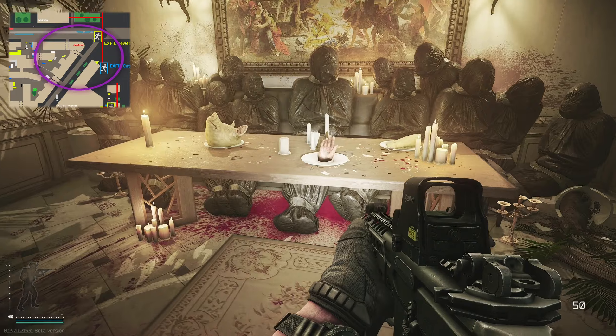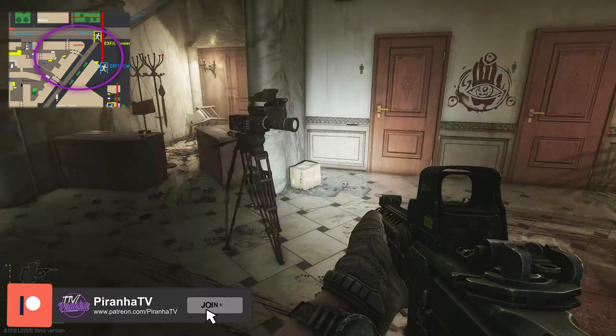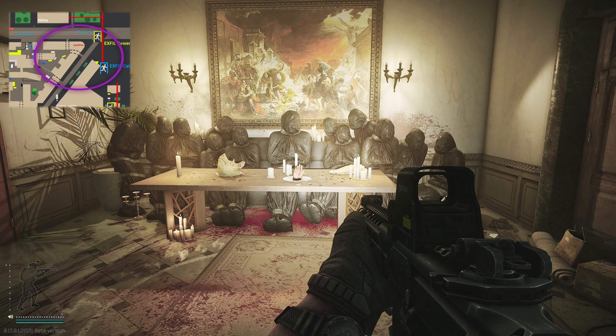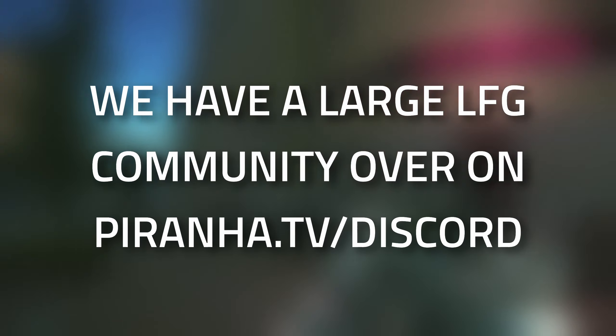Coming inside here, turn to your right hand side and you can see a line of dead bodies. This is the location you need to go to. If you happen to die after coming here, you do need to survive an extract, so you'll need to come back here again and then extract.